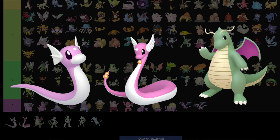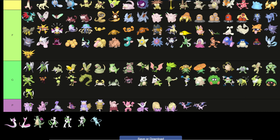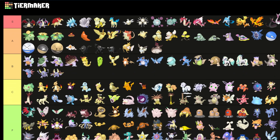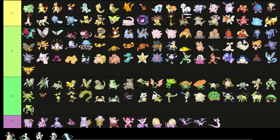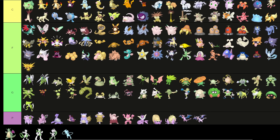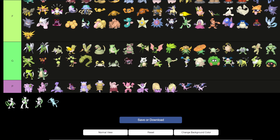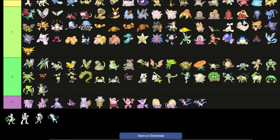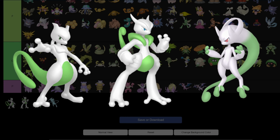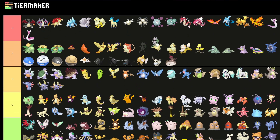Dratini: I could put it into the pink tier — actually I'll put Dratini in the pink tier because I don't like that particular pink. Dragonair goes into S tier — I love Dragonair as a pink dragon. I'll actually put Dratini up here too — I like them both as pink. But then they made Dragonite green, which is horrible — it goes into green tier. I hate it.